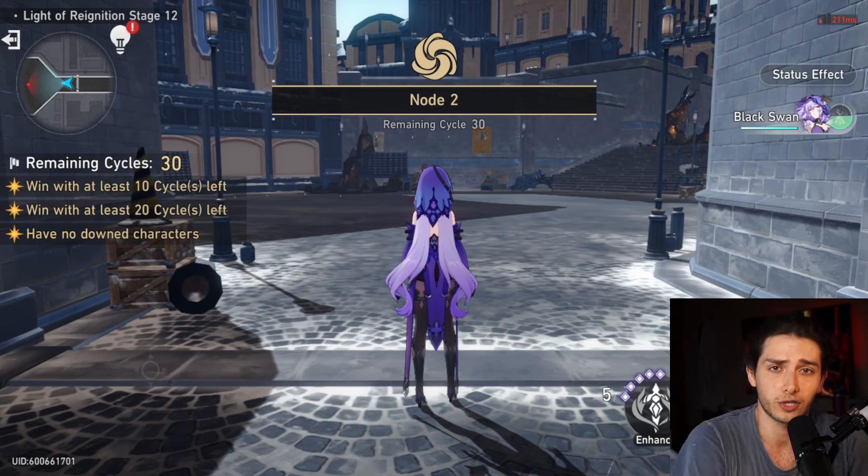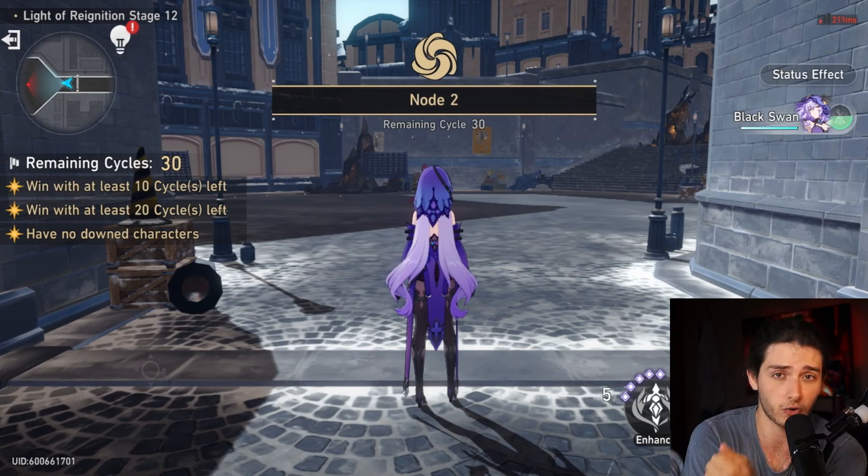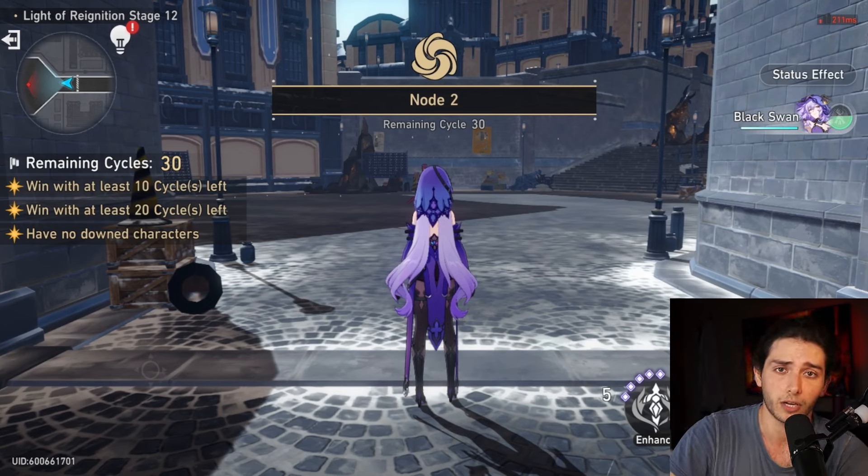That is the Jing Liu double action advance team — it's a really fun team. It might not actually output as much damage as using Pela, because Pela gives extra ice resistance shred plus defense shred on top of what you can get from Jing Liu's light cone or Ruan Mei's E1. But for this one I opted for the triple limited harmony, and it's a damn fun team. If you guys enjoyed it, let me know in the comments any ideas you've got. Like the video and subscribe. Thanks for watching!